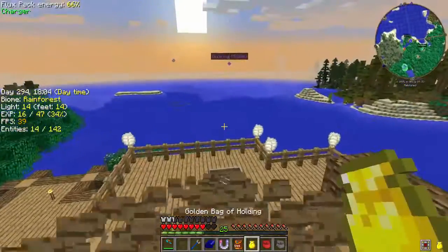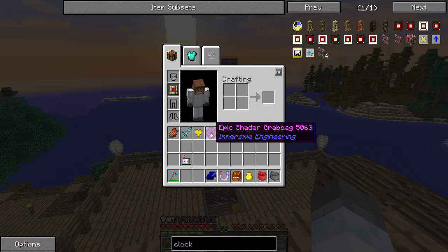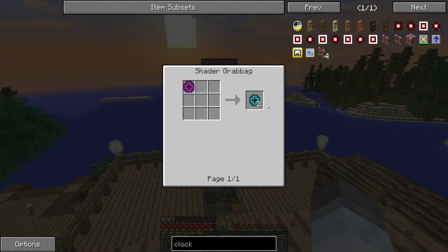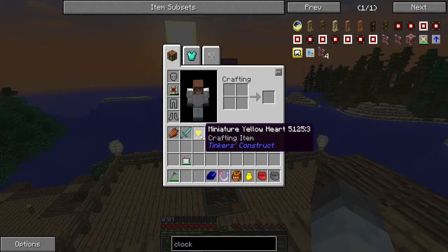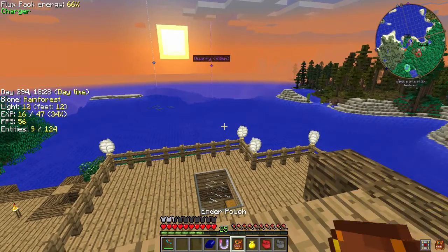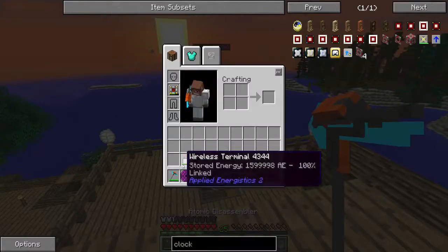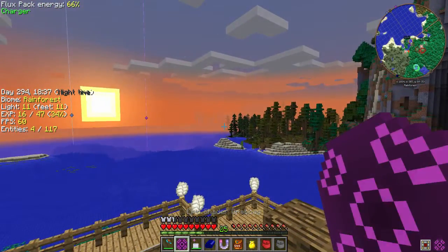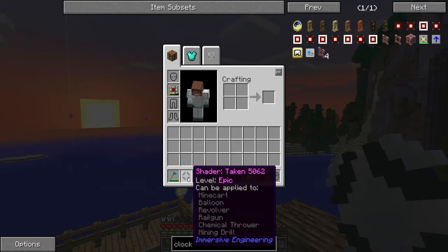We got an epic shader grab bag, and we can use it to make a rare shader grab bag. We got a blue orchid, gelatinous slime, ectoplasm, miniature yellow heart, and a king slime broadsword — that's kind of cool. Let's get rid of this stuff. This is a reward bag, so I'm just going to right-click it. We got a shader token — level epic. Can be applied to mine cart, balloon, revolver, railgun, chemical thrower, mining drill.